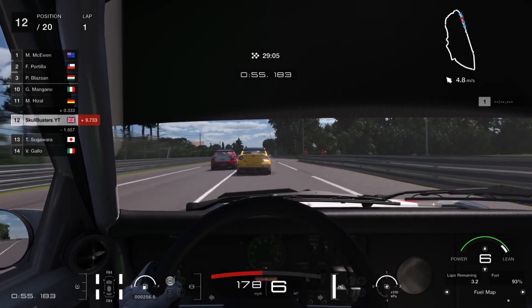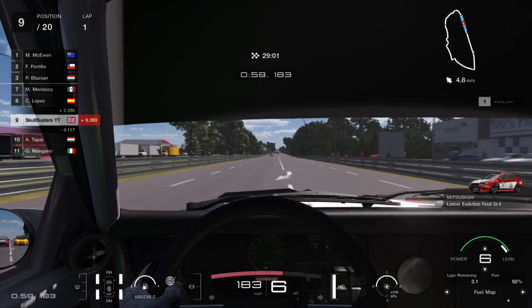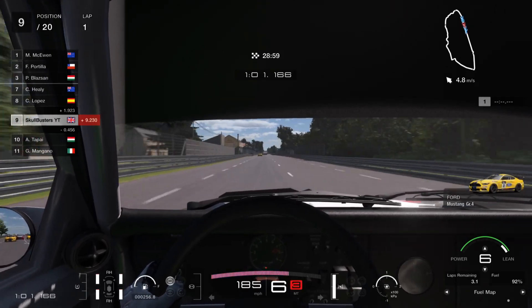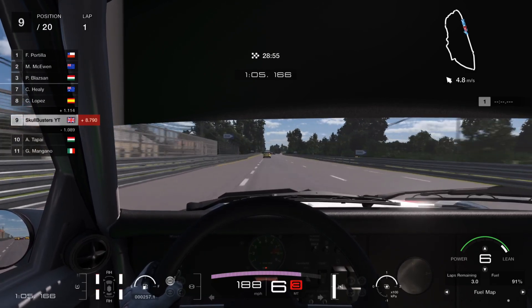Even if you're using it on fuel map 6, 5, or 4, you're still going 180-190 miles per hour down the straight — so a very good car to use.